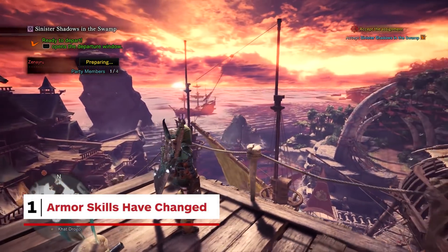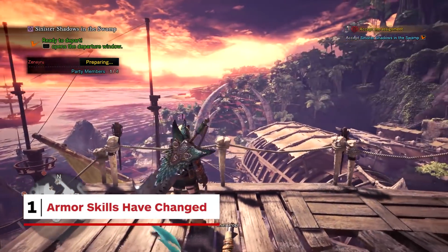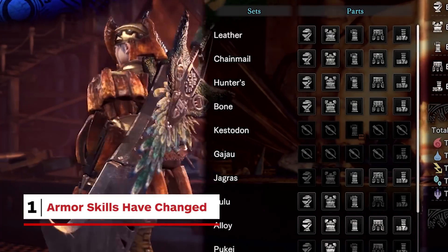One of the most fundamental changes in World: almost every armour piece now offers a different skill, meaning a lot more mixing and matching to find the right build.